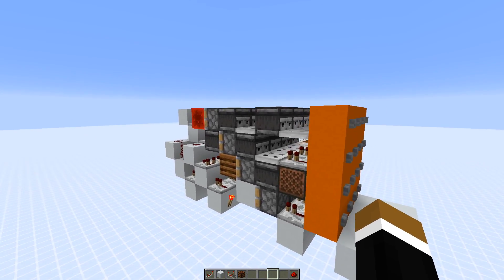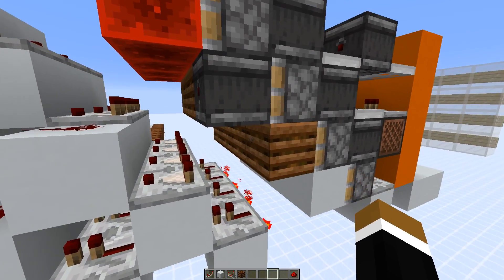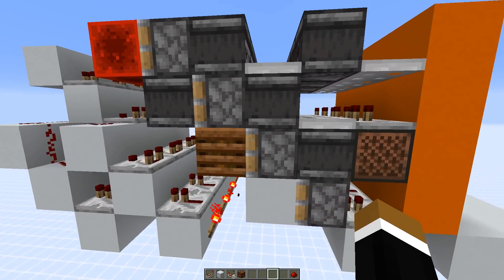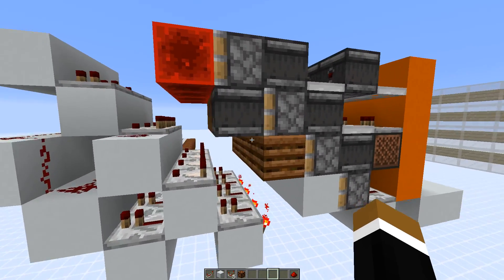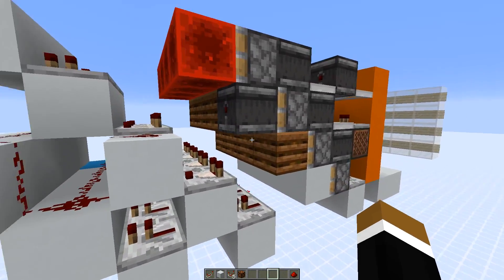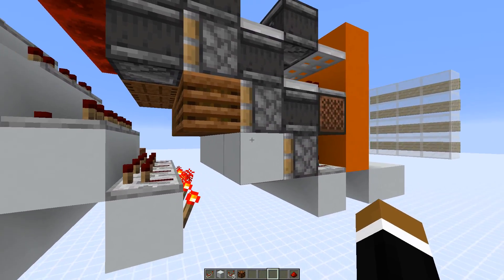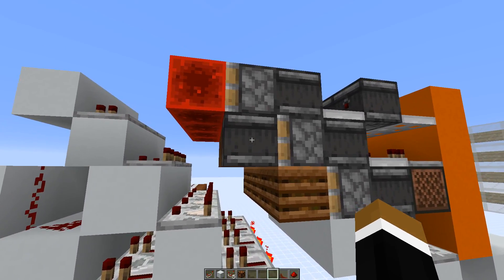It wasn't completely trivial to design this one, because the composter which we used in this version only has 8 states. In order to make this work we had to push different blocks — we use 7 composters for redstone blocks. Here we use normal blocks, because they don't power the pistons above. And we even use an observer for the single strength 0 value.